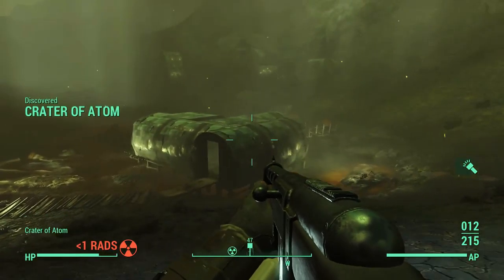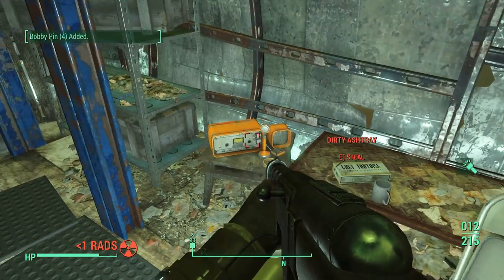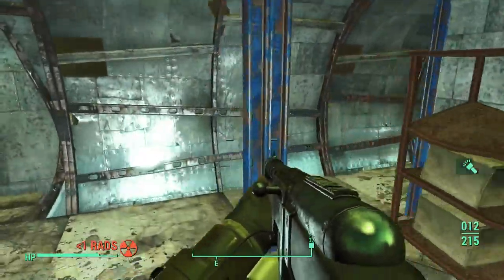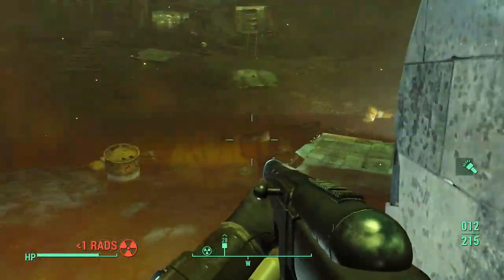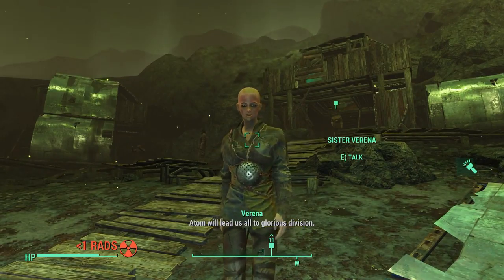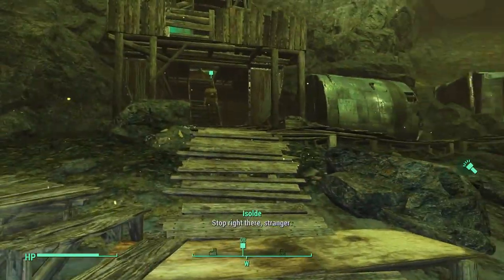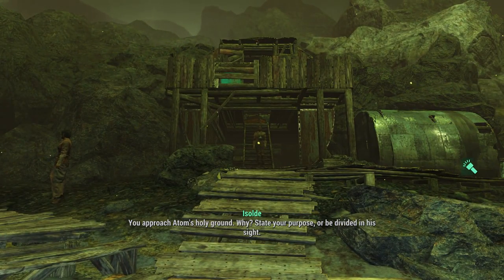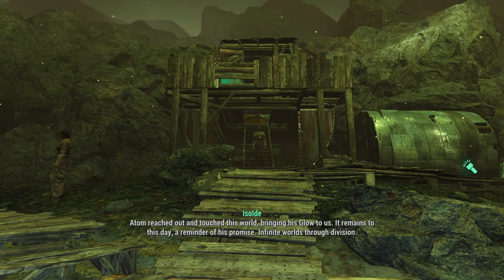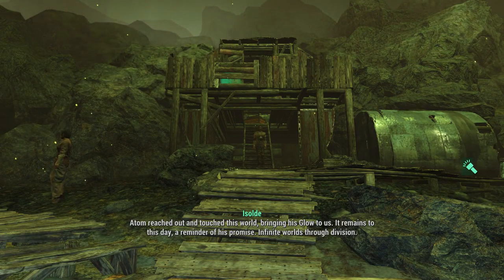Oh, this is a crater. Is this where one of the bombs hit? It's called the Crater of Atom. This is considered theft. Don't care. "Atom will lead us all to glorious division." Are you just walking around? "May Atom bless you with his glow." Holy ground? Atom? "Atom reached out and touched this world, bringing his glow to us. It remains to this day a reminder of his promise."